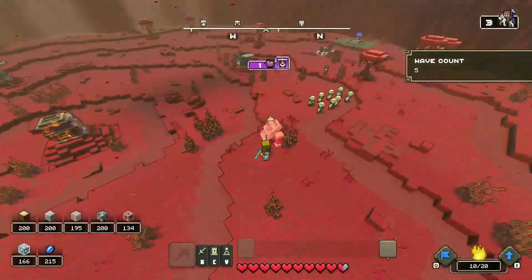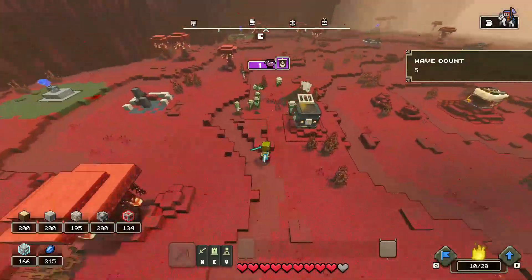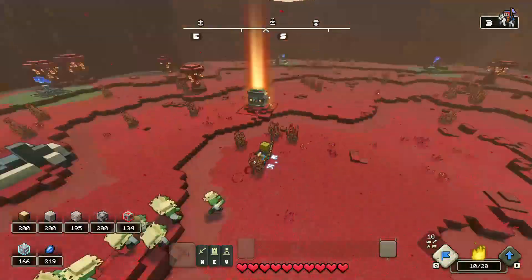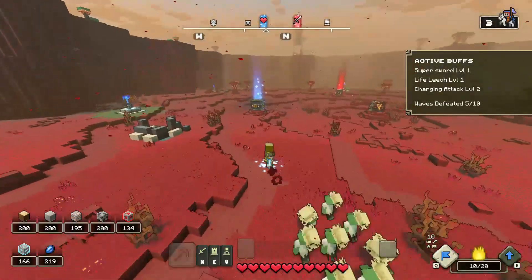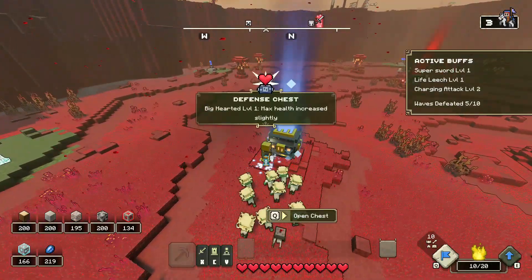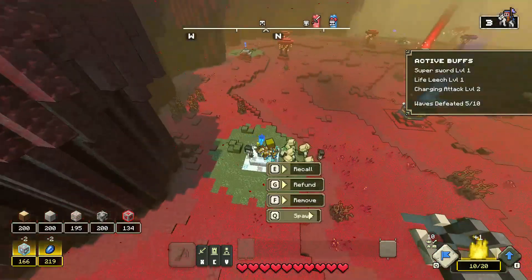Pygmadillos are going to be a huge problem. Don't use skeletons against them, and if you are, keep your distance and change the placement of skeletons every few seconds when it rolls. Max health increase slightly — who needs health? I don't.